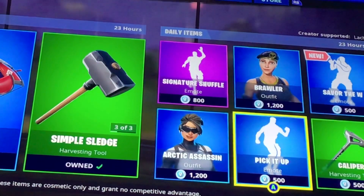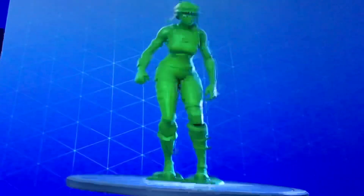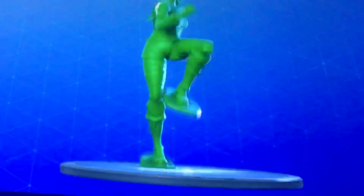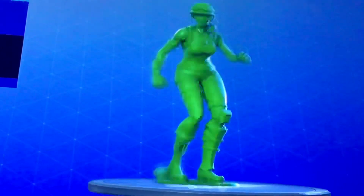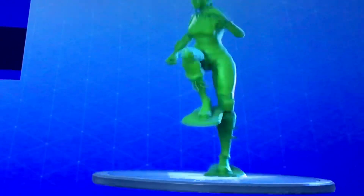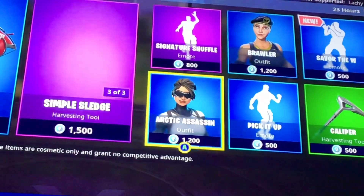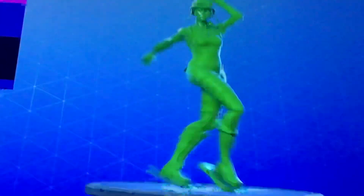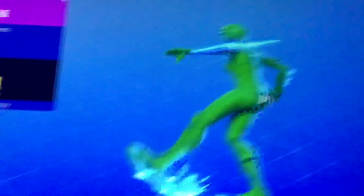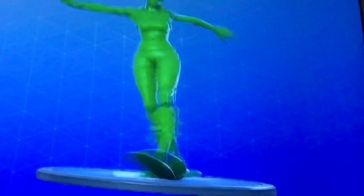I'm not a fan of this dance but it is a traversal, so if you like traversal dances you can buy it. I am getting a supporter creator code really soon, so you might want to use it. Signature Shuffle is there for 800 V-Bucks. I actually like this dance — it's a really cool dance.